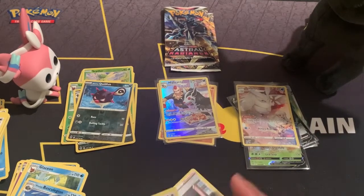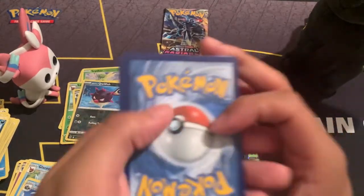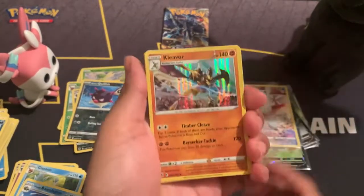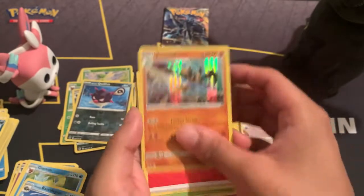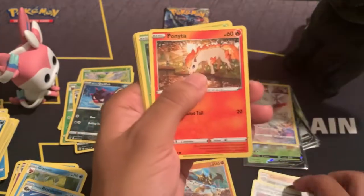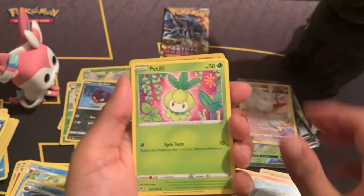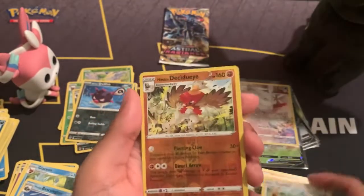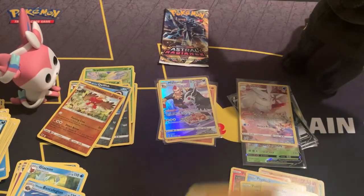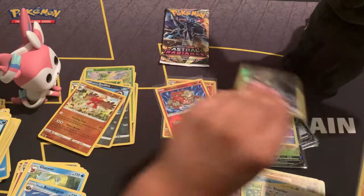All right, second pack for my brother. One, two, three, four. We got our first holo Kleavor — very nice! Fire energy, Yanmega, Cranidos, Canceling Cologne, Ponyta. I really like the artwork — Cricketot, Psyduck, Petilil, Stantler. And the reverse holo is Decidueye. Let's get the Kleavor into a sleeve.